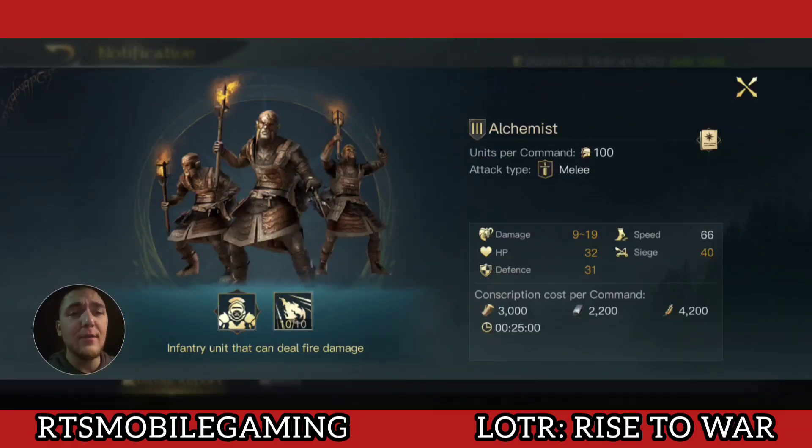Their top end damage has been reduced by approximately 17%. Their bottom damage was increased significantly — up 400%, from 1 to 4 — which is a nice change. This means you're no longer going to be getting 5,000 damage rolls with 5,000 alchemists. You'll be getting better rolls than that for sure, so it's brought up the minimum, which is extremely nice.